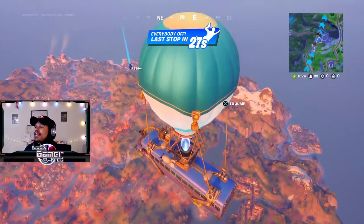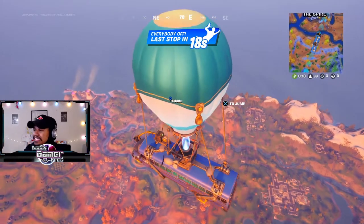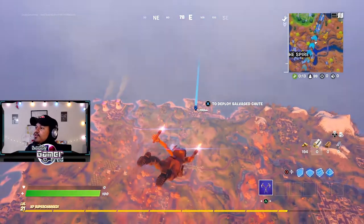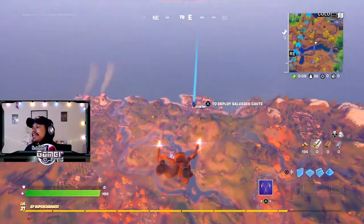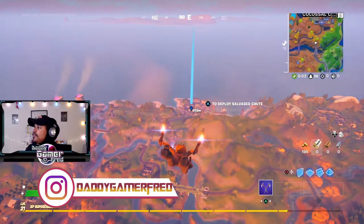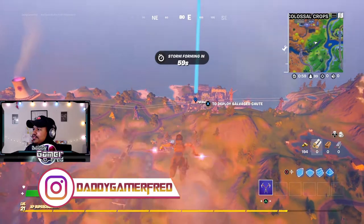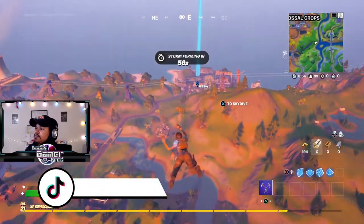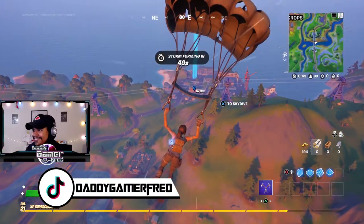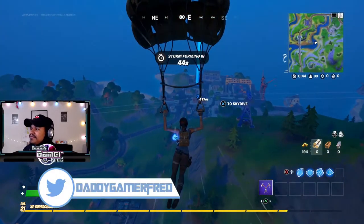That place is Dirty Docks. At Dirty Docks there is an NPC that gives you a quest. You complete the quest, it's real easy, you get gold, and you have enough gold to buy a SCAR from her — a guaranteed SCAR off landing. I wanted to do this with as little gold as possible so you guys could see that you're able to do this even when you don't have that much gold, especially if you're playing arena mode where a ton of people are going to be landing here.